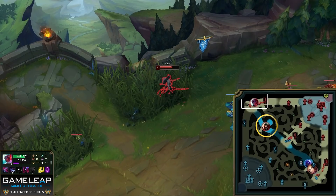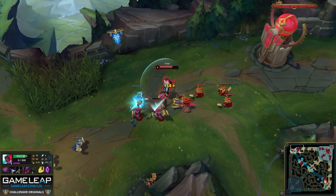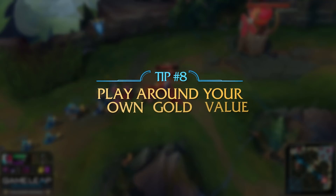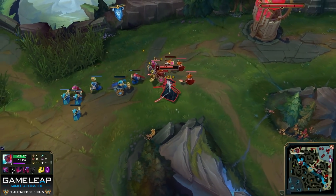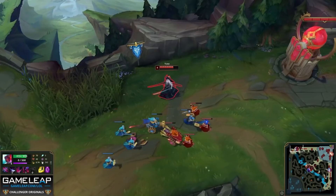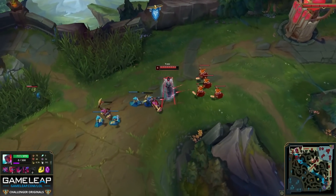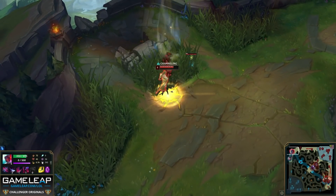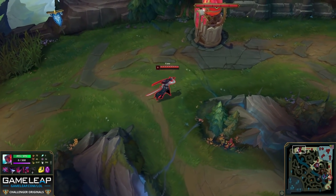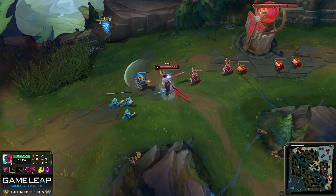Since Jayce has hit base and bought items, it's really important for Yone to time his next recall as optimally as possible. This is tip number eight. In an ideal situation, Yone would want to back on 1100 gold — the cost of Berserker's Greaves — but he is still a couple of minion waves away from that gold. So what he does is last-hit minions until he builds a big enough wave to hard push into Jayce's tower, creating time to recall, buy his Greaves, and return to lane without missing barely any minions. Your recall timing is huge and has to revolve around your gold values. Look at what Yone misses in this game — one melee minion, that is it. This minimizes your losses, and for scaling champions, that is massive.